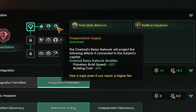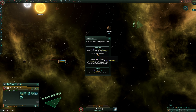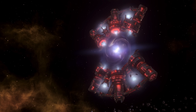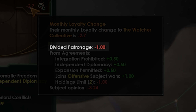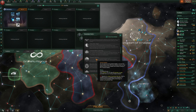You may have noticed the mention of overlord relay network modifiers in the case of some of these perks too. These are additional benefits that can be taken advantage of if the overlord builds and connects the hyper relay megastructure in the subject's capital. Not something available right at the start of the game, but something worth keeping in mind when the option eventually becomes available.